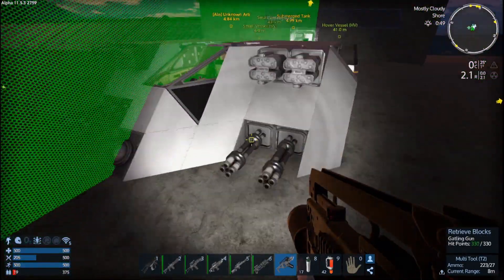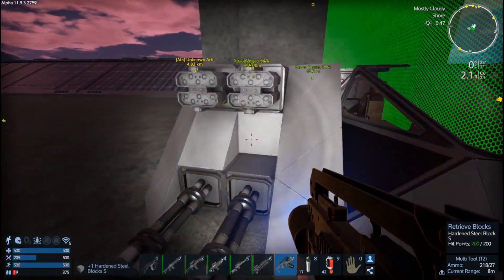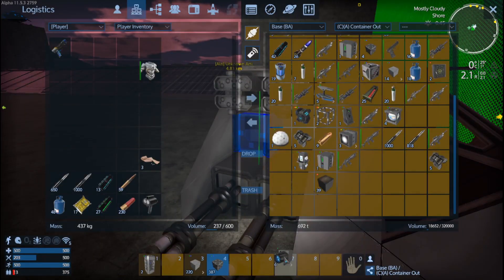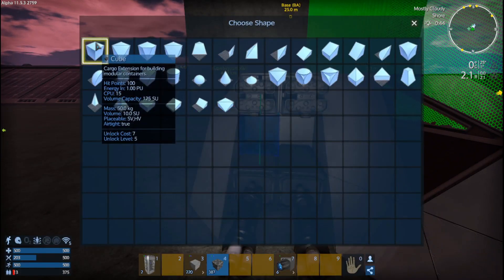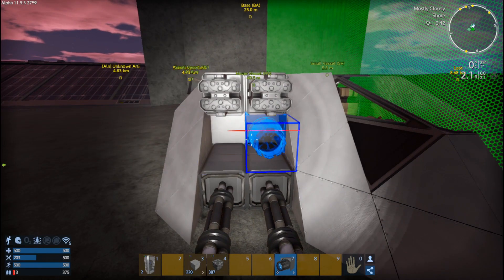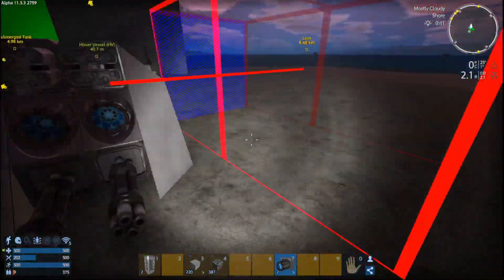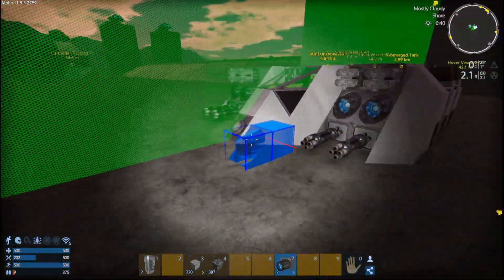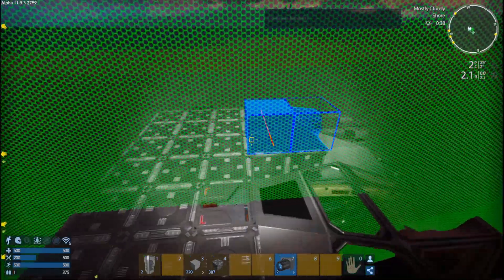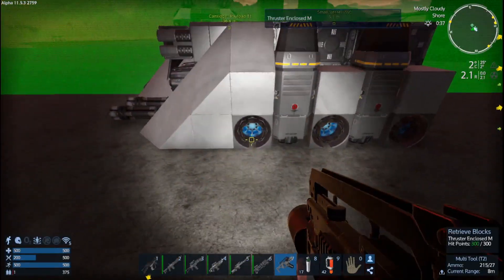She's getting really wide. We have sideways thrust, we just need reverse thrust. Do we have any more medium thrusters? Yeah we do. There we go — now we've got reverse thrust, up thrust, and now we just need forward thrust. Like I said, she's looking kind of blocky though.